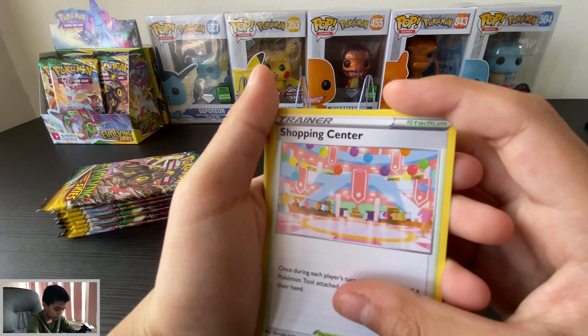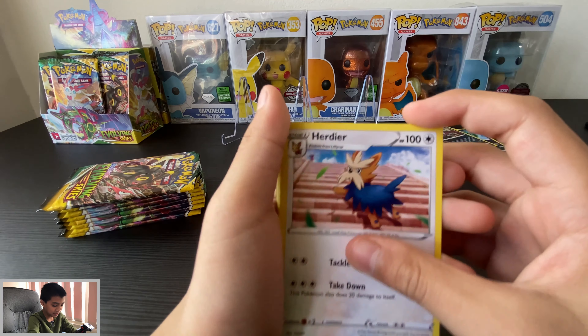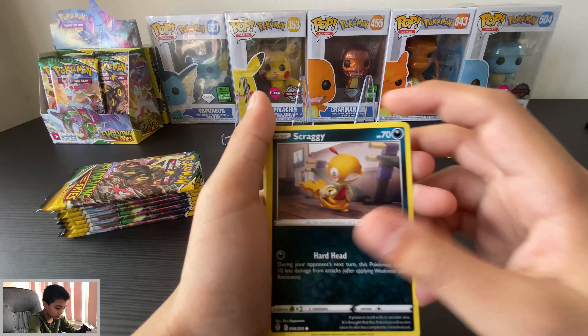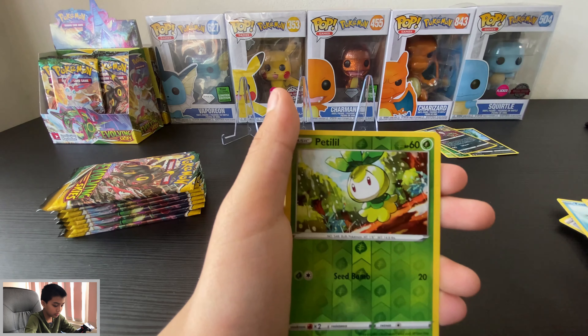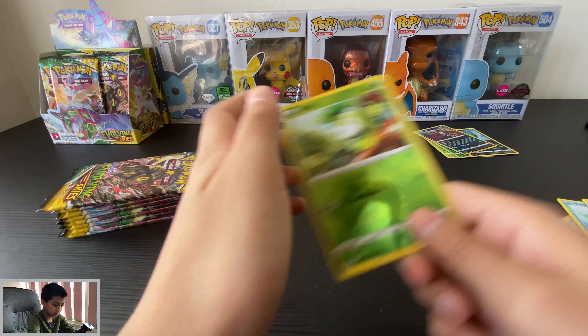Finding energy, Shopping Center — so Shopping Center trainer. Pyroar, Drowzee, Scraggy, Phoebe's, Hitmonchan, Snorlax, reverse Petal, and then Sharpedo — nice.